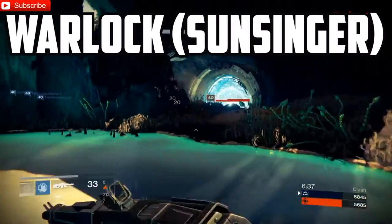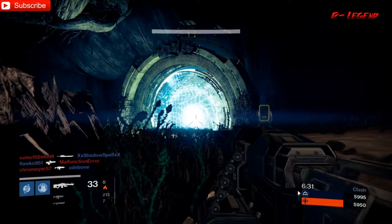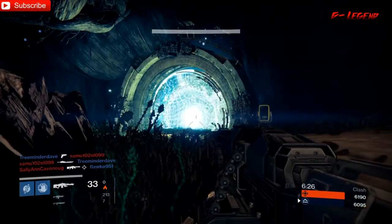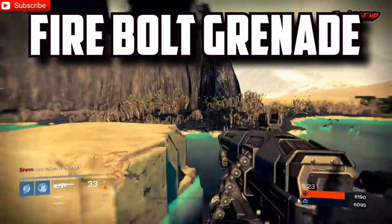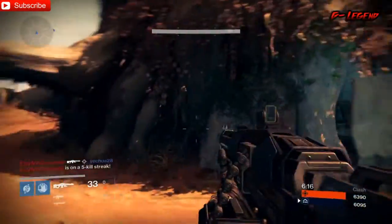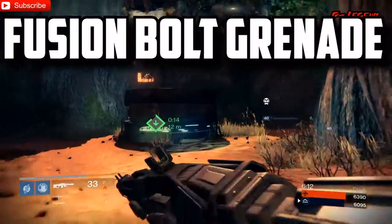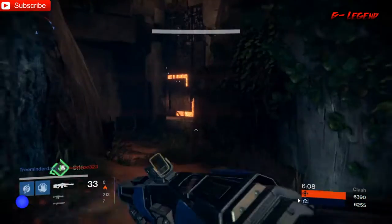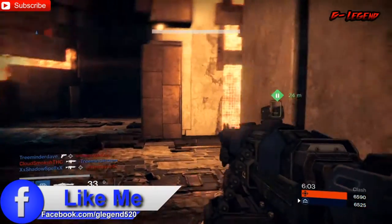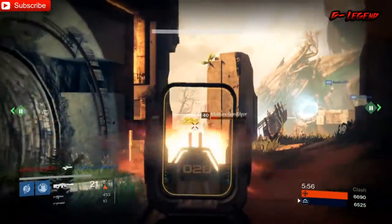Lastly, we got the Warlock Sunsinger. He has a Solar Grenade — that opens up solar light and damages enemies inside the radius. That falls under the persistent grenade category. Then we got the Fire Bolt Grenade — that seeks four enemy targets around that radius. It's not very strong, and it falls under the seeker category. And then we got the Fusion Bolt, which is basically a sticky grenade that is more powerful when you stick it to the enemy — it damages that enemy more than anything else, so that's really something to keep in mind.